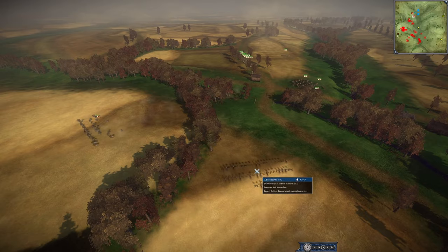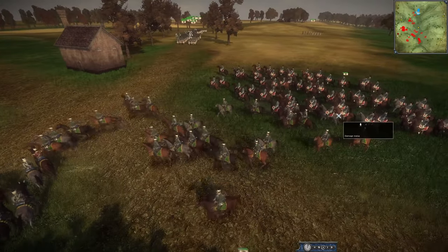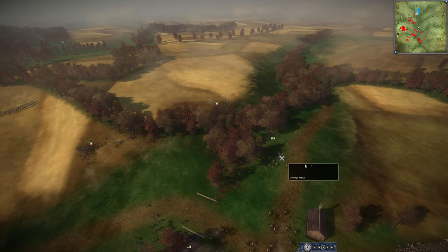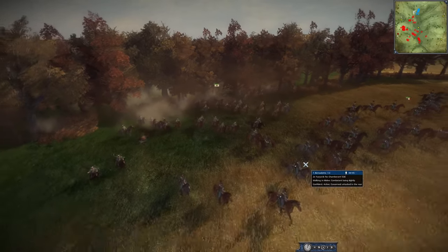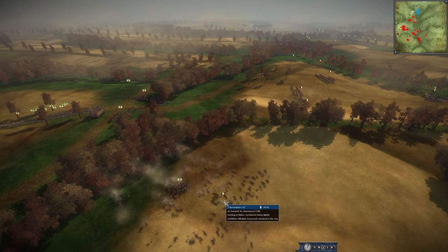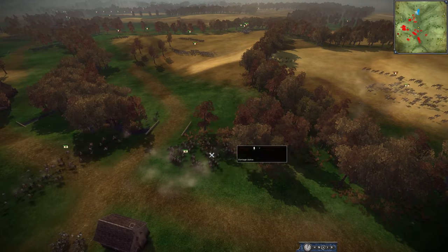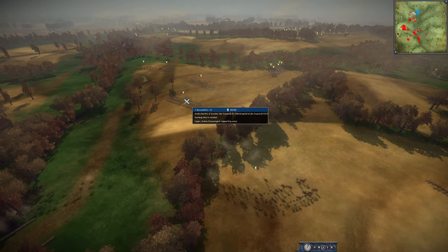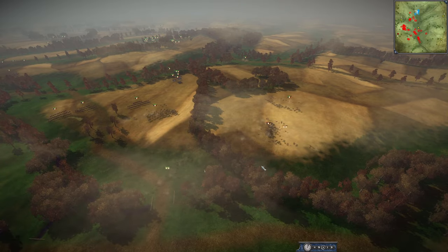It slows them down and there's more Chasseur Cheval pushing up to support this cavalry fight. Prussia has some heavies as well as some Hussars of their own. Prussia should honestly not push this, but they're going to go for it. They'll hit right in the back of these Hussars and start killing them one by one, which is going to cause the Chasseur Cheval to push up and try to defend the French ally.